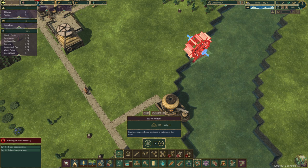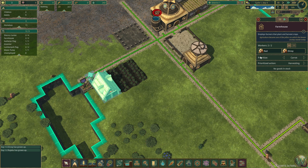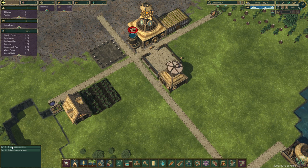We can put a couple of water wheels in here and get the power out of those when we're ready. I should probably free up another worker to be an inventor. Oh, we gained another adult — another one of our children aged up. And we are growing our carrots now, so that's good.